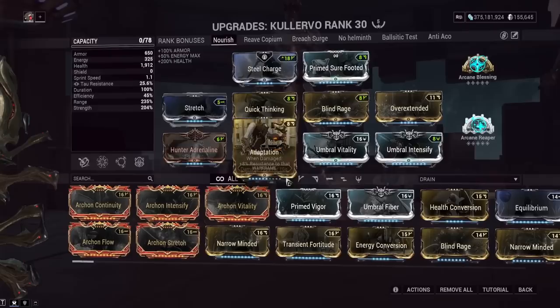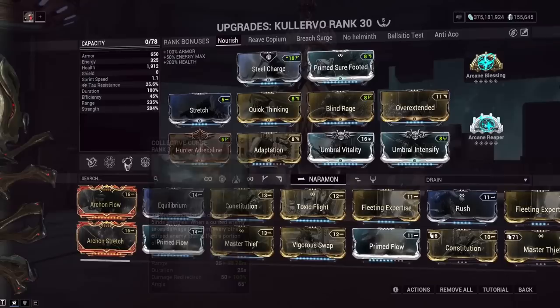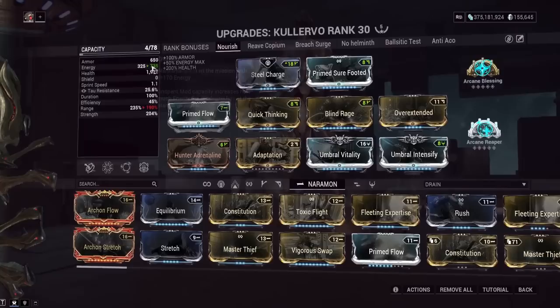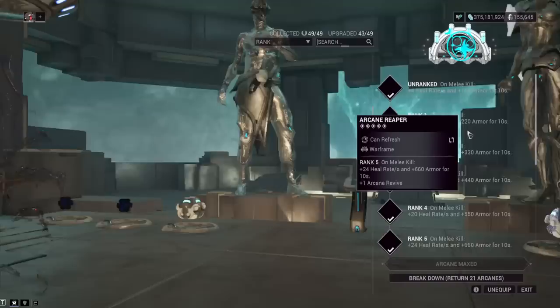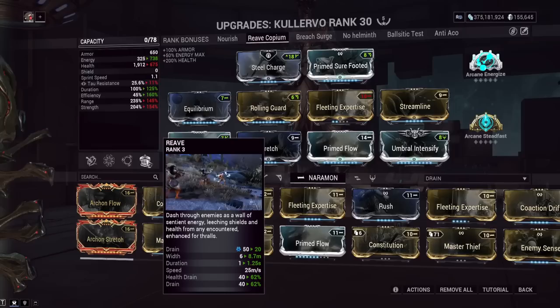You could technically fit a third umbral mod if you have more space, and Prime Flow might also work on this build alongside Equilibrium — still experimenting. Range is so important for Collective Curse that I decided to prioritize it. You could swap to a lower-rank Adaptation and slot in Prime Flow or Equilibrium for more effective HP, since the more energy you have the more Quick Thinking has to work with. Armor also applies to Quick Thinking, so there's room to optimize further.